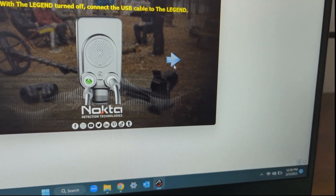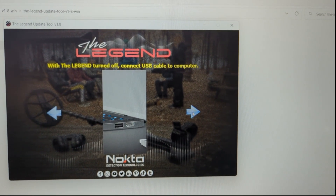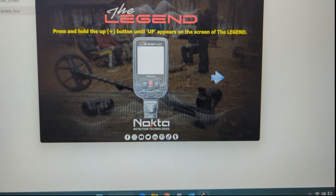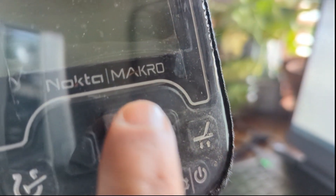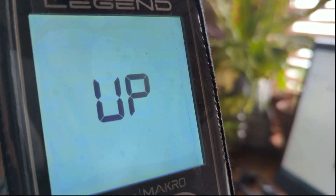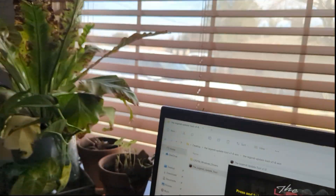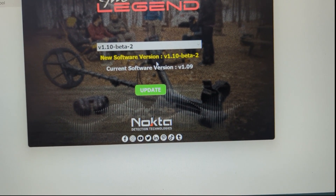You're simply going to click the arrow on-screen — it's already plugged in — click the next arrow, then press and hold the plus/up button until 'Up' appears on the Legend. I'm going to click and hold the plus button, and now it's updating. Click the arrow again and there it is — version 110 beta 2. My current software version is 109.